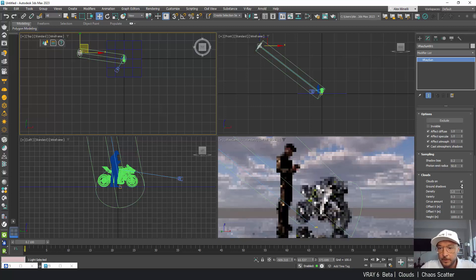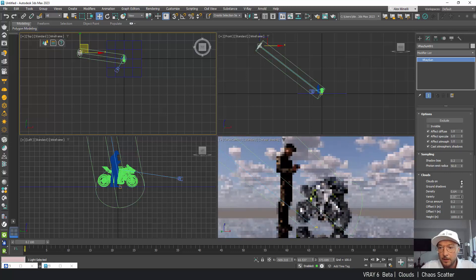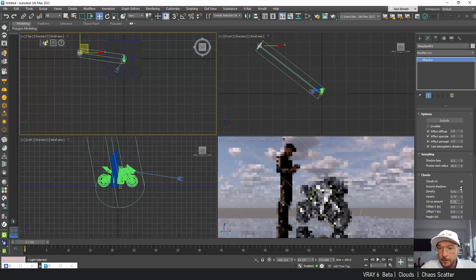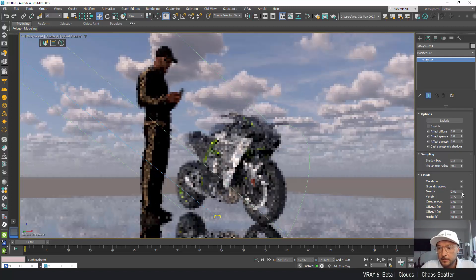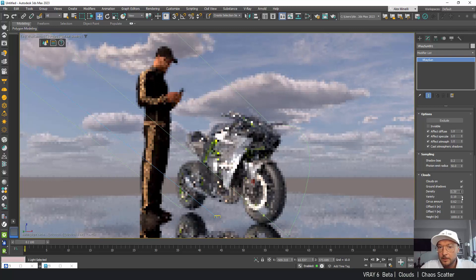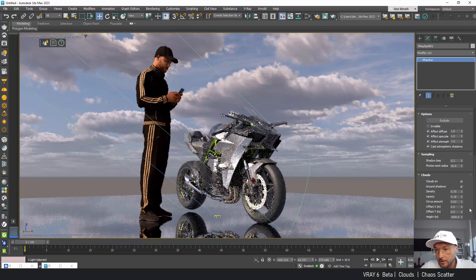Very very cool. Let's reduce the thickness of the clouds, and variety controls how many of them there are. Density is how thick the clouds are. Now cirrus amount — I hope I pronounce that correctly — we have this nice thing, clouds behind. Let me get that a little bigger. This is the secondary clouds, the cirrus amount, so let me reduce this and the variety.